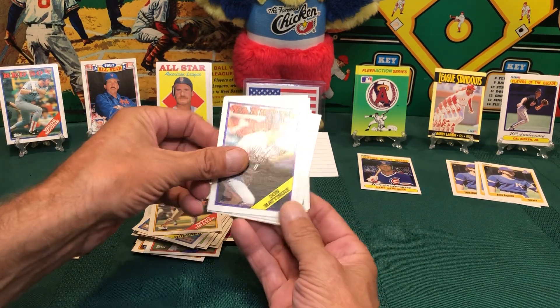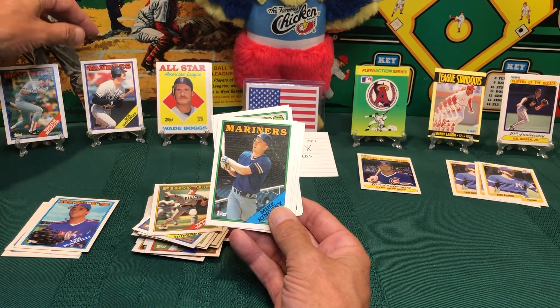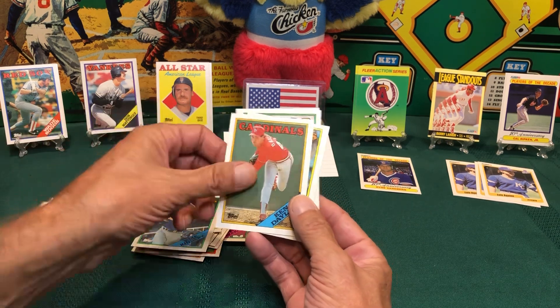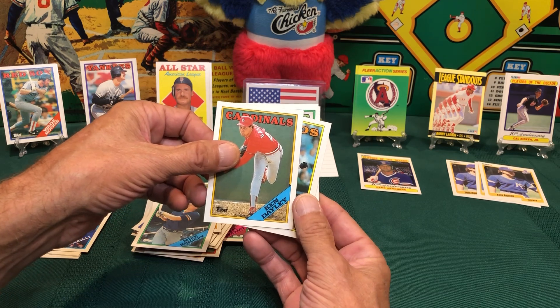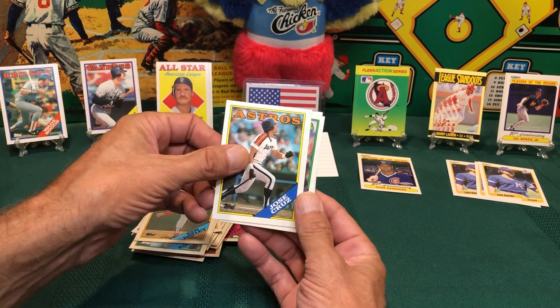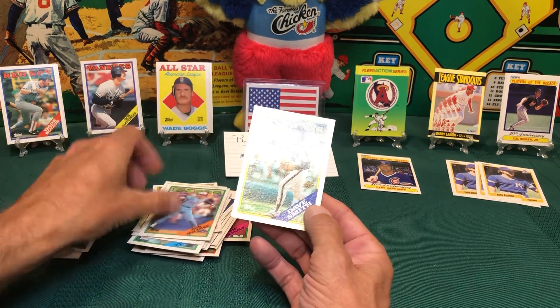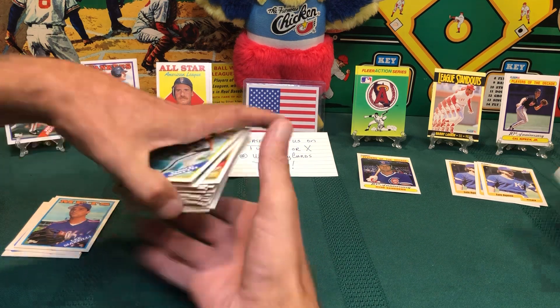Another Wade Boggs — and that's going over to you. Jose DeLeon — wow, I did really well there. Mike Kingery for the Mariners, Cardinals pitcher Ken Dayley. Jose Cruz for the Astros, Bob McClure for the Expos, and Dave Smith for the Astros. I almost thought that was a Nolan Ryan!